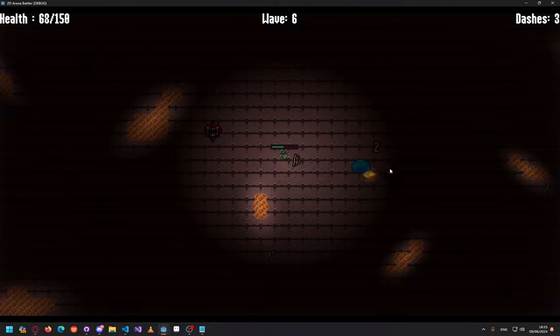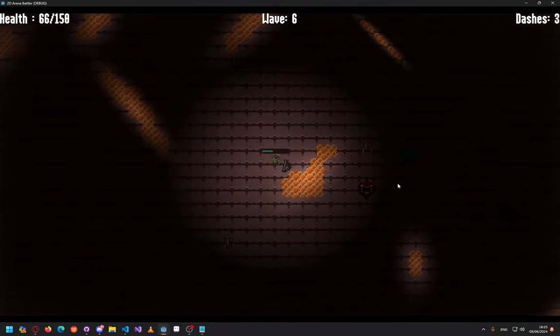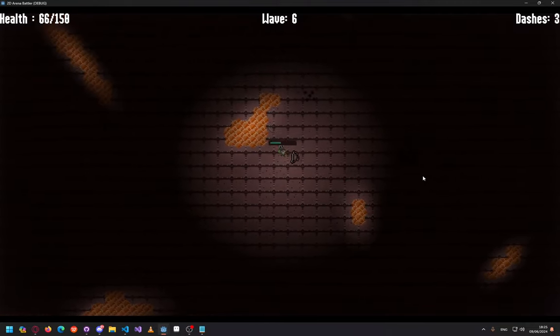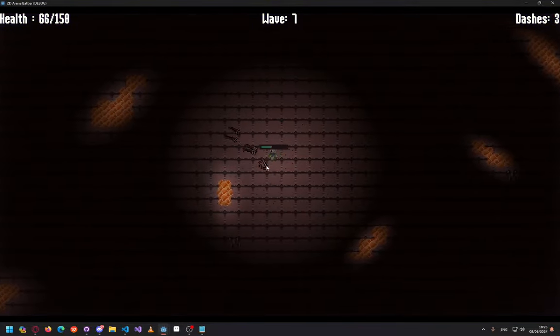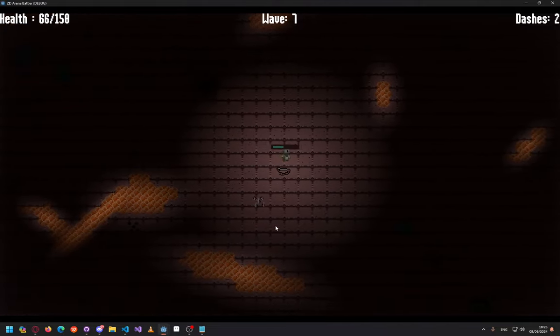This is another mob I created. It's kind of stationary, has a pretty large attack range, and just spams fireballs at you. Nothing special — it will not move into you, it will not run away from you like the timid slime; it will just pip you from afar.